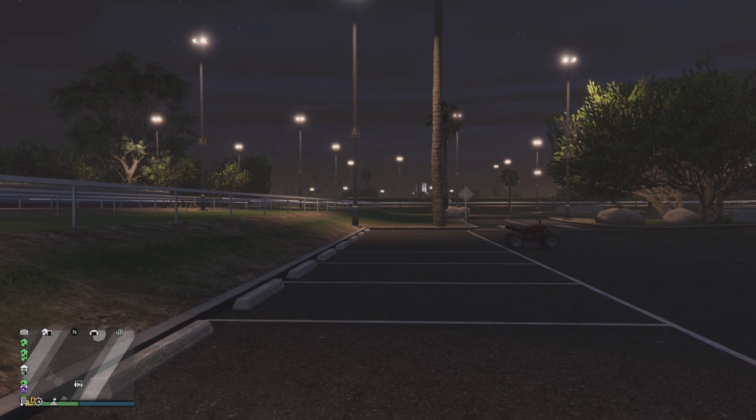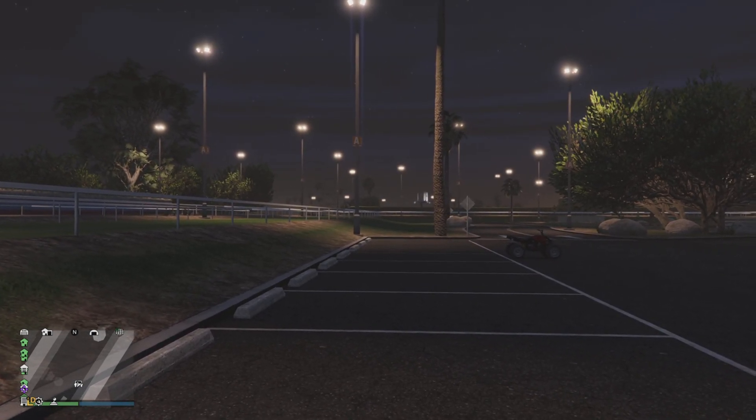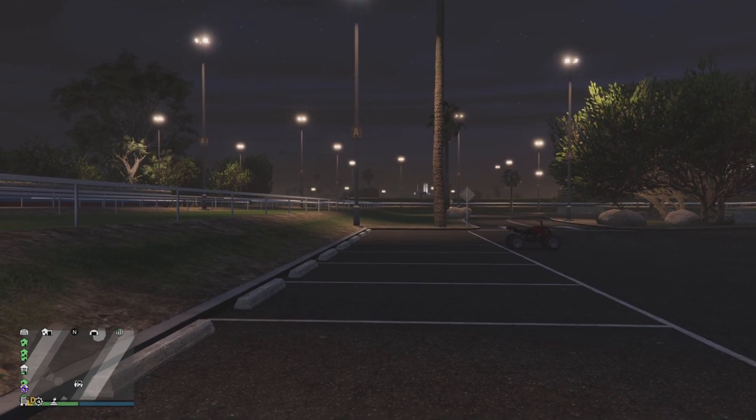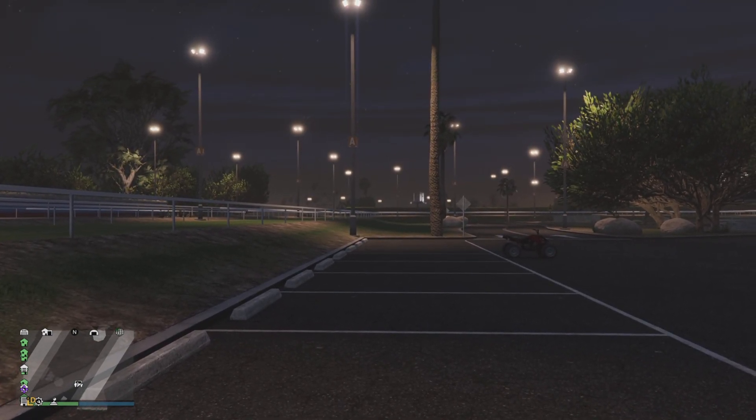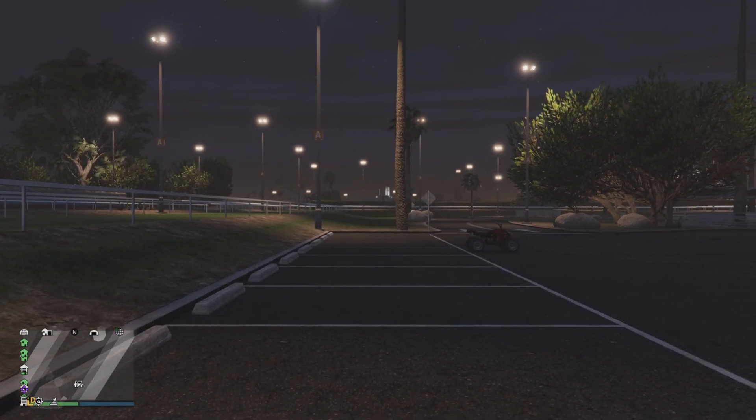Then we see the Avenger — it's got new weapons underneath, which is pretty cool. Then you see the title screen: GTA Online San Andreas Mercenaries, which is pretty cool. It's kind of like a remote or secret invasion vibe.